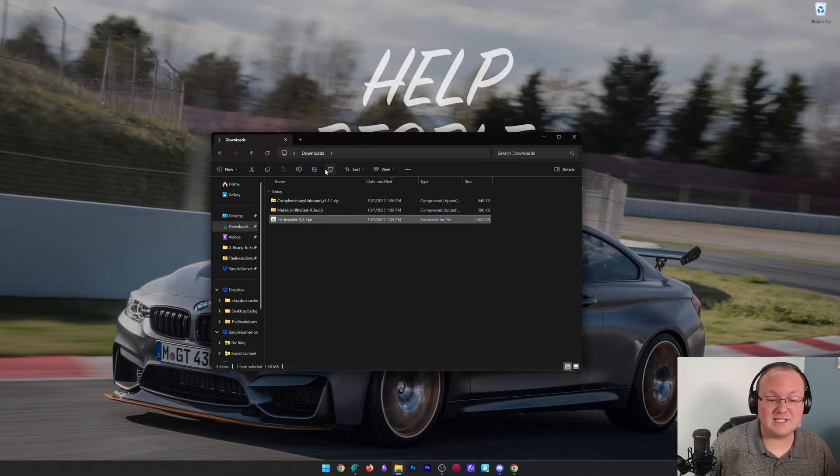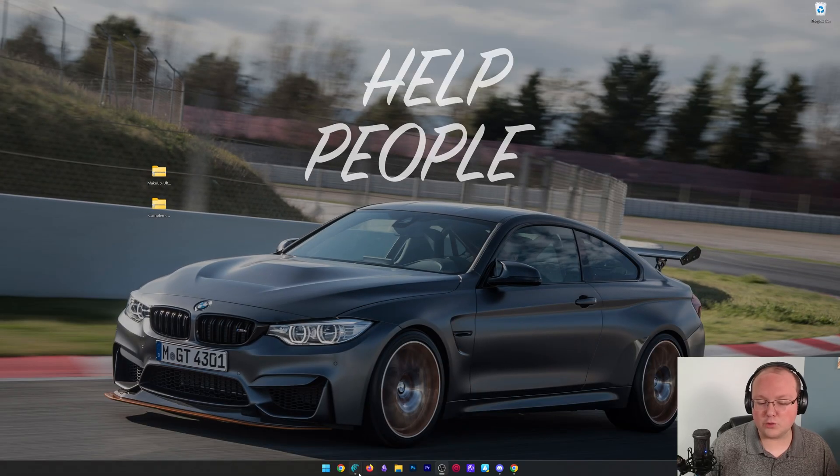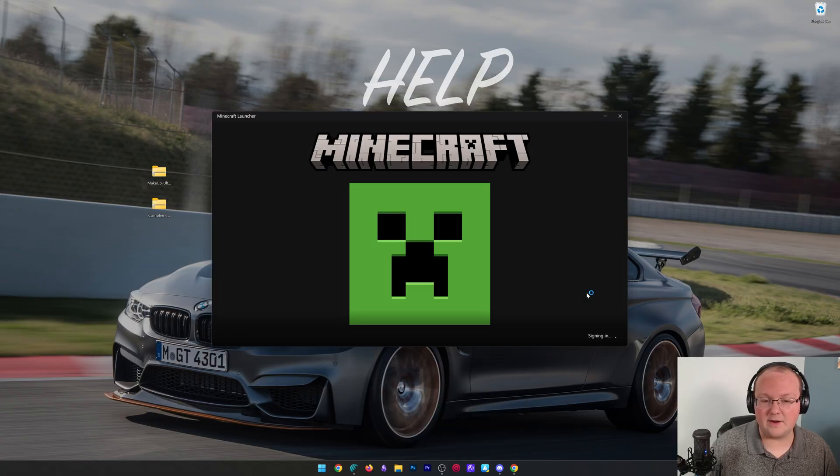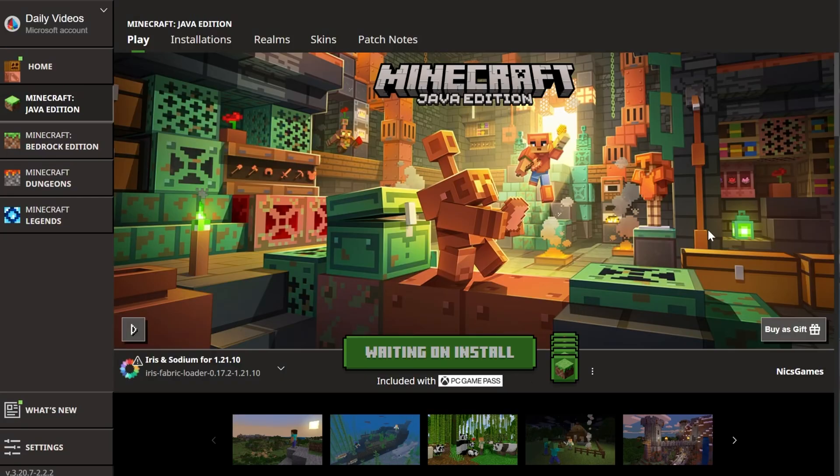We can close out of the installer and delete it. I'm going to move these shader packs to our desktop, but that's not required — we'll just need to move them into Minecraft later. From here, make sure Iris and Sodium are selected, then click Play and click Play again. Minecraft will open up with Iris installed — the hard part's over.